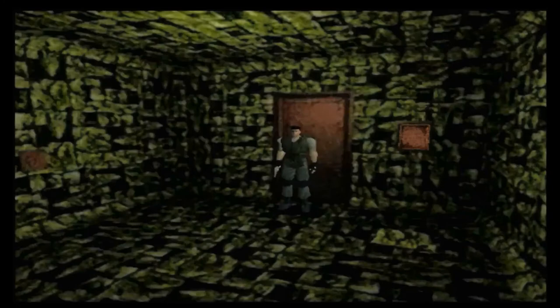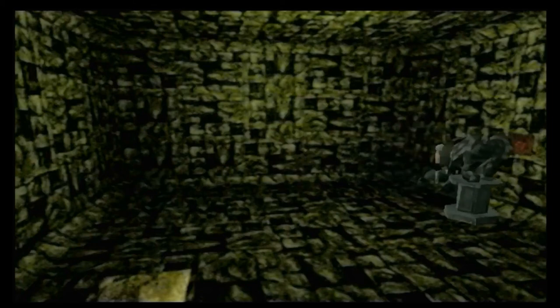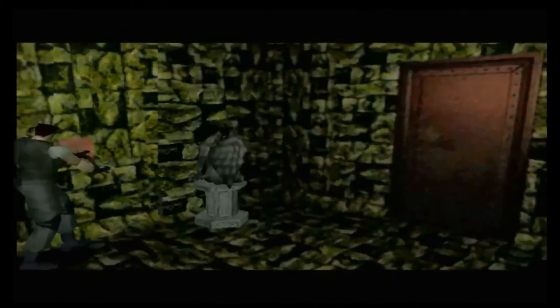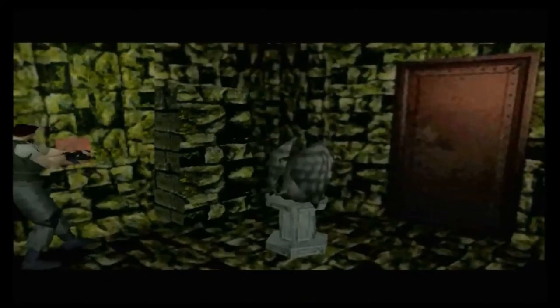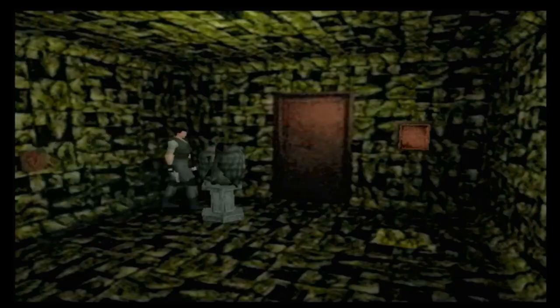And now it's time to get our second doom book in this second puzzle room. You just have to push this gargoyle statue over to the movable portion of the wall, then use your hex crank twice - the first time to push the gargoyle statue out, and the second time to move the movable wall back in so that you have enough space to push it over to the pressure tile. And that's going to net us our second doom book.